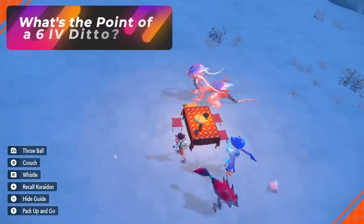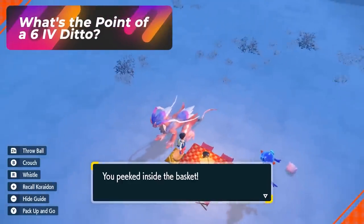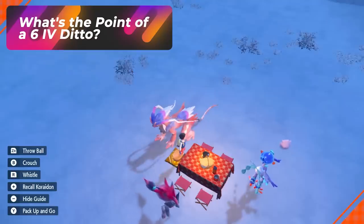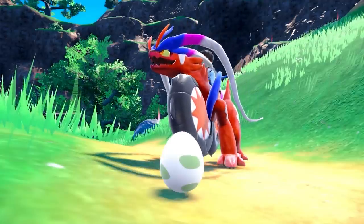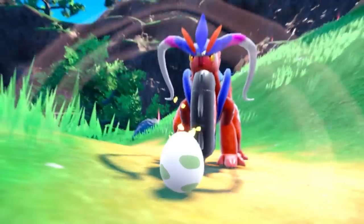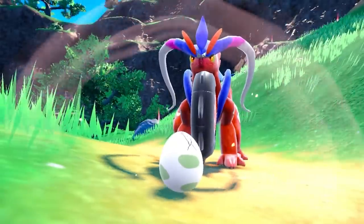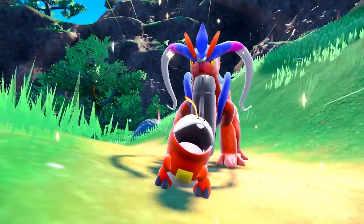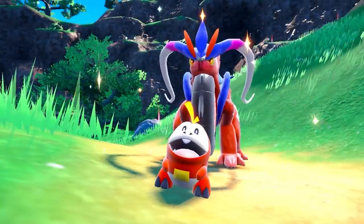What's the point of a 6 IV Ditto? When given a Destiny Knot and bred with another parent that is 6 IV, it guarantees you 5 IV Pokémon. There's a 1 out of 32 chance that when you take two parents that are 6 IV, you get a 6 IV baby — and that makes your Pokémon really powerful. That's why people really want 6 IV Dittos.